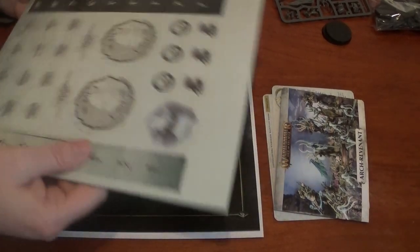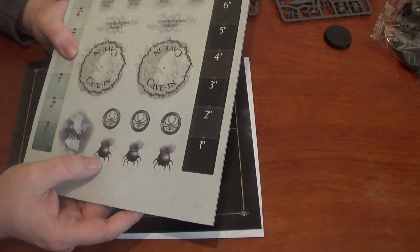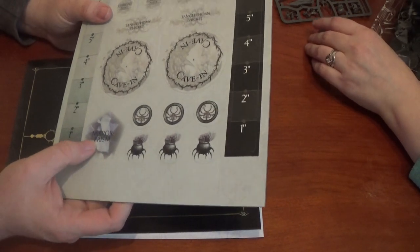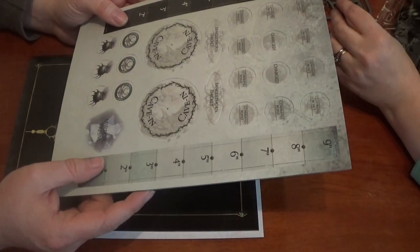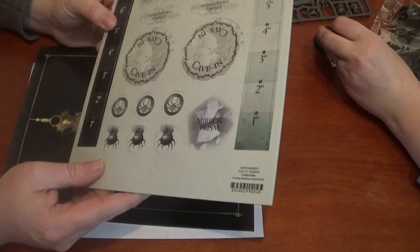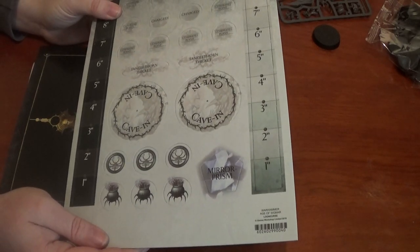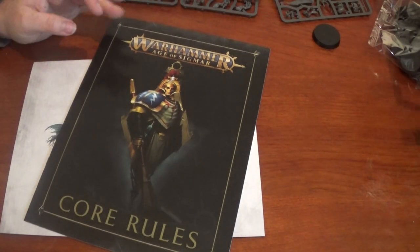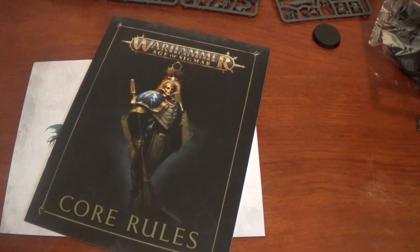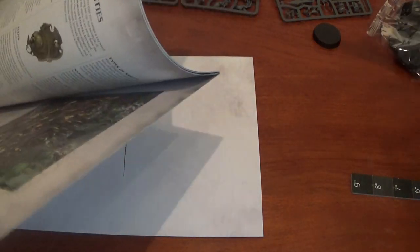So we have the tokens here — command points, charge tokens, some of the little cauldrons like the endless spell cauldrons, two rulers, a double-sided mirror prism. We also have all the core rules you need to play. The only thing missing to actually play straight away — obviously after you put them all together — is the dice, but any d6s will work.